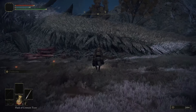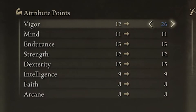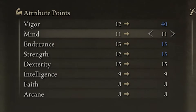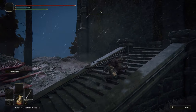Before heading straight into the Fort Faroth death trap, I took the time to slowly bleed down Grail with my Uchi for an easy 150,000 runes, which I almost entirely dumped into vigor, bringing it up to 40. This might seem very overkill, but Dragon Barrow is an extremely high-scaling area, and even with this much health I would still die in 1-3 hits from a Melania. Then it was finally time to face Fort Faroth.